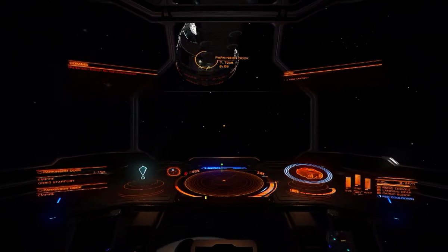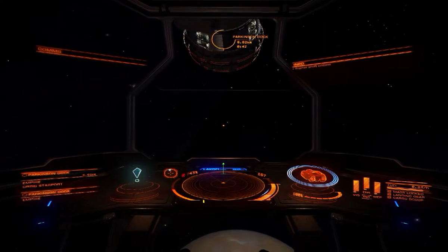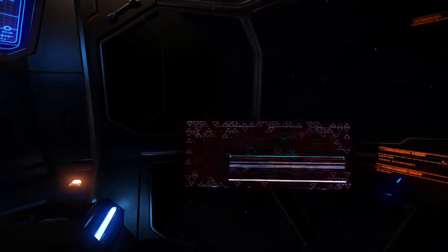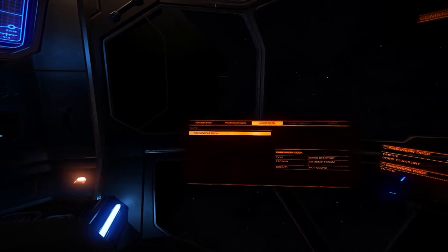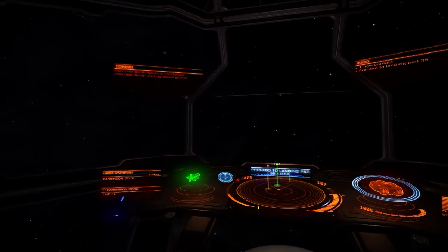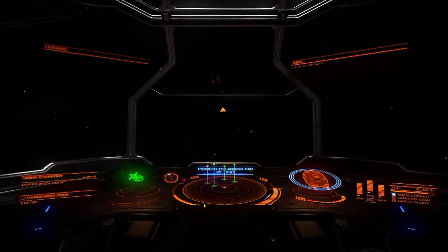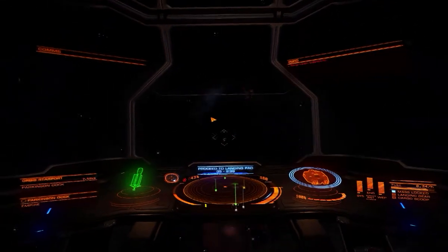And here we are at another space station — this one's called Parkinson Dock. It's an Orbis Starport, which is this particular type. The other one we saw was like a gaming dice. What I need to do to get in here is first request permission to dock, which I can do through the left-hand panel over here. Go over to contacts, make sure that Parkinson Dock is highlighted, press enter, then use the W and S keys to select request docking. You can see now on the central panel we've got: proceed to landing pad 35, and I've got 9 minutes and 50 seconds counting down to get on board.